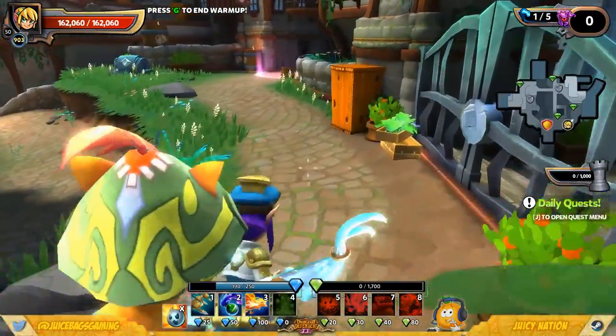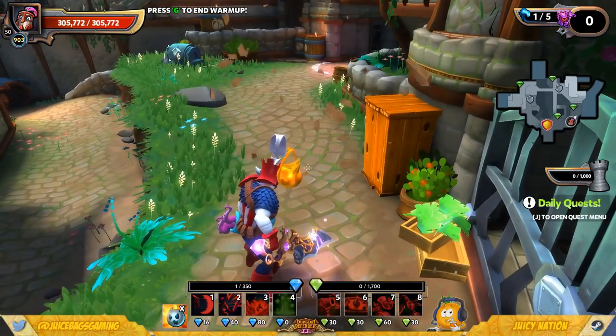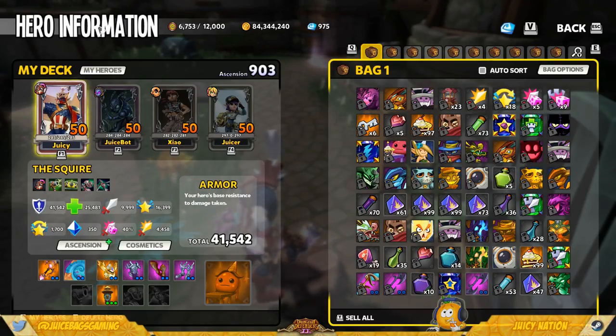Today I'm going to double dip on those and we are going to do a Weapon Manufacturer Flame Aura build. One of the things that makes this build so powerful is that Flame Auras and Weapon Manufacturers both hit ground and air enemies, which is crucial for Chaos 7. Currently the kobolds are the special enemy in Chaos 7.